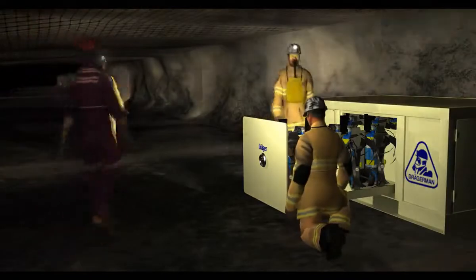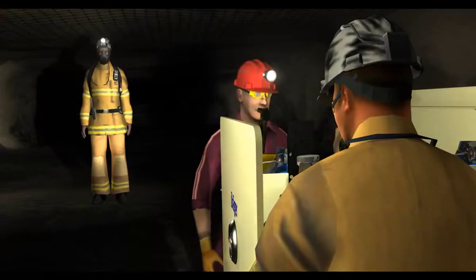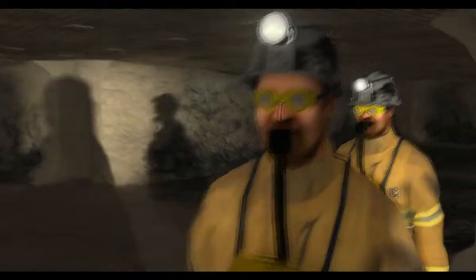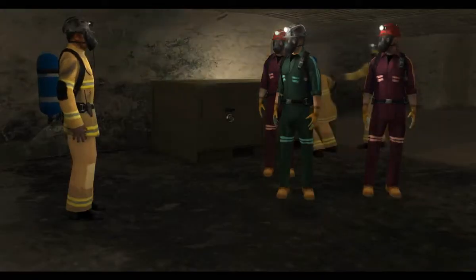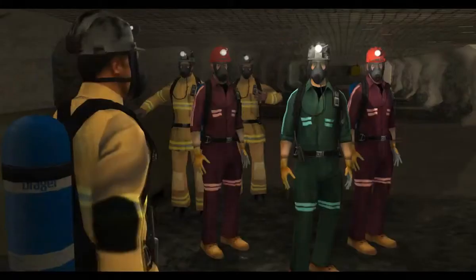Okay everyone, put on an SCBA. Put it on your back. Turn on the cylinder first, then don the apparatus as trained. And then take a deep breath when you change from the SCSR. The SCBA units are equipped with first breath activation. Just breathe in and the air will begin to flow.